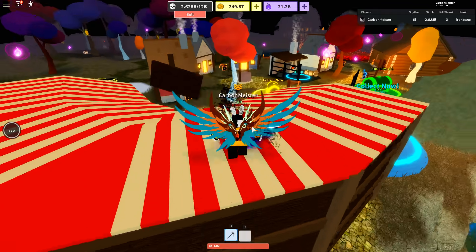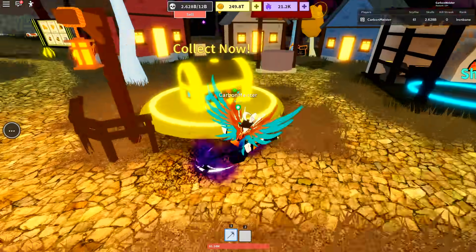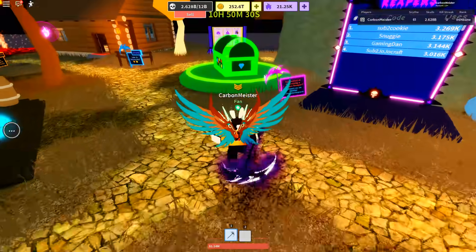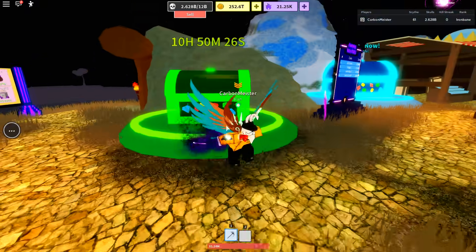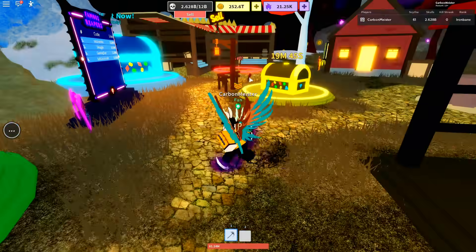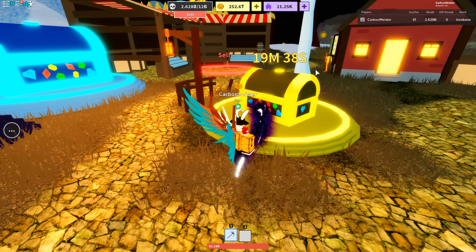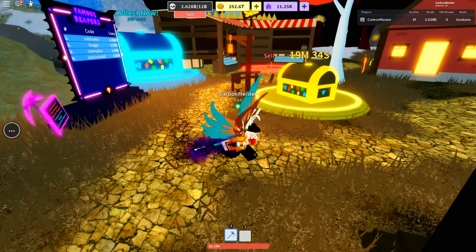If we head over to the spawn where you guys are coming in, you'll notice there are three chests. This first chest updates every single 20 minutes - I just collected it and it gave me a little bit of crowns and souls. Over here, this one updates every 12 hours - I've already collected it this morning unfortunately. But both of these chests are extremely useful. You want to collect the 20-minute one every time you log in, and keep an eye on the 12-hour one especially as you start getting wings, trails, and effects.